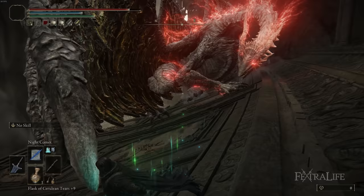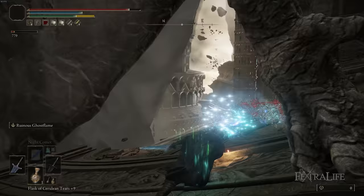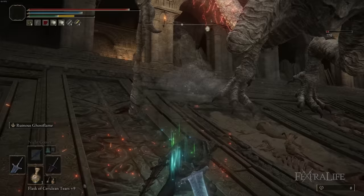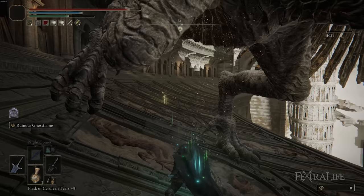Stay tuned for more level 150 endgame build guides for Elden Ring. I think the next build I'm going to do is sort of an Elementalist build that uses sorceries and incantations to do every damage type possible in the game, so you have something for every situation. Let me know what you guys want to see in the comments below and I'll try to get to those as soon as I can.